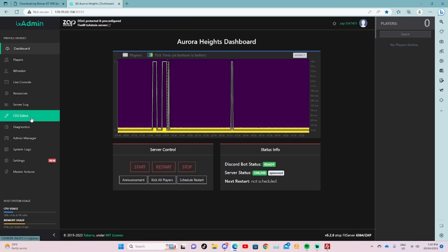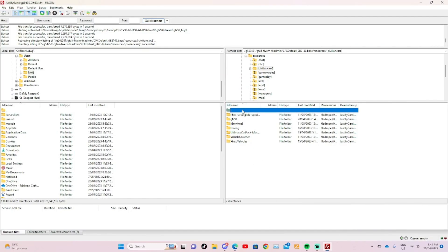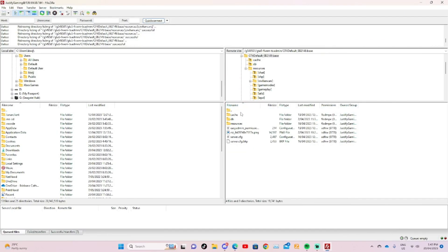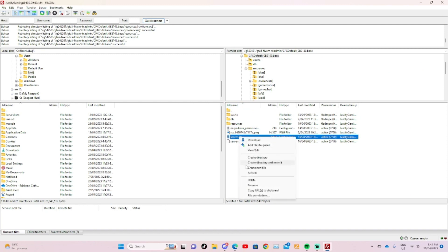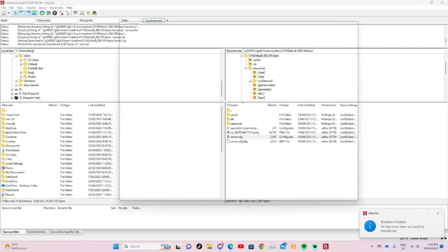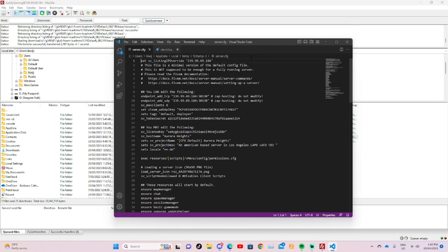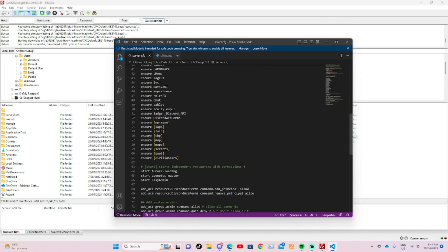Go to the CFG editor — every server has a CFG file and that would be here. Open it up. This is where whenever you add a resource you must type 'ensure' or 'start.' Because I've already put in 'ensure civilian cars,' I won't have to put it in again.